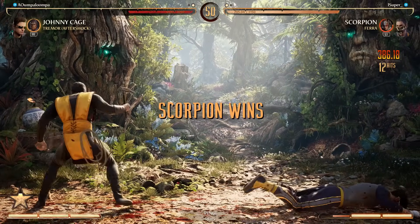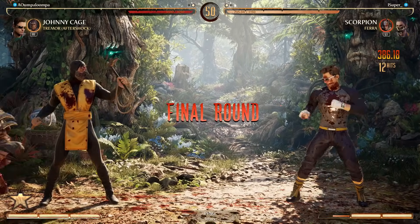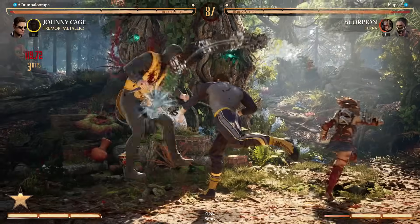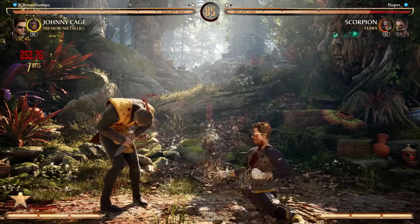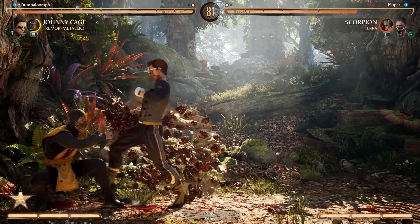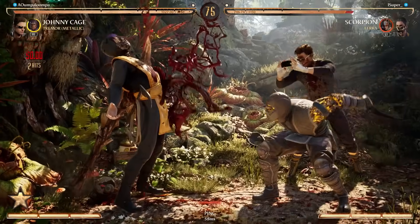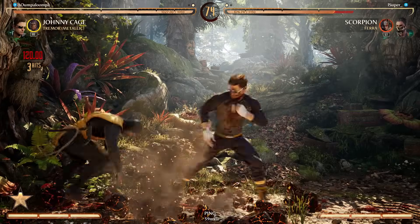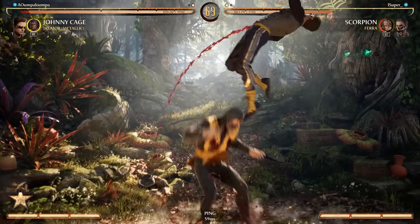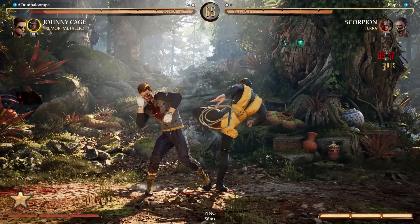Look at that meterless damage off of a Pharah overhead that's plus on block. If he beats me we'll play one more, because I don't want to leave after him beating me once — he'd be like 'you didn't even give me a chance to play more with Johnny.' American reset, ladies and gentlemen.